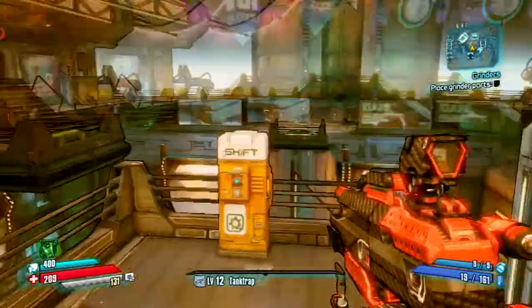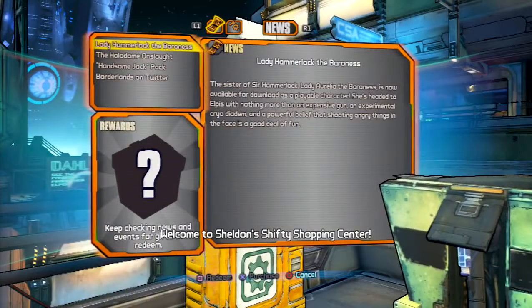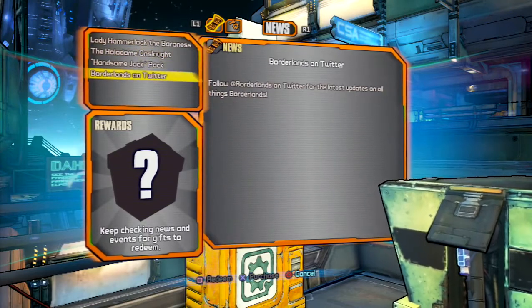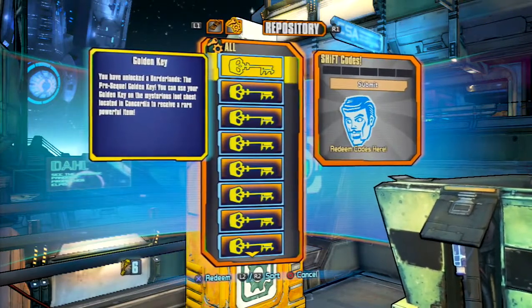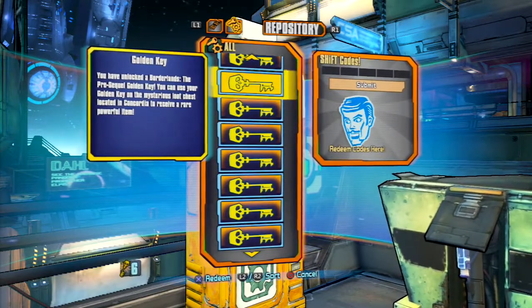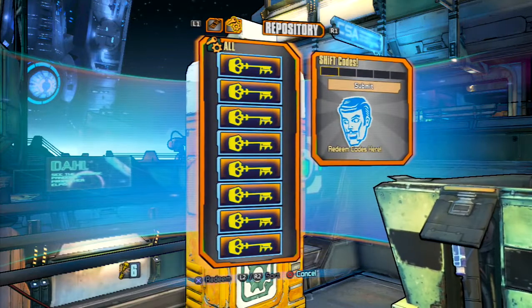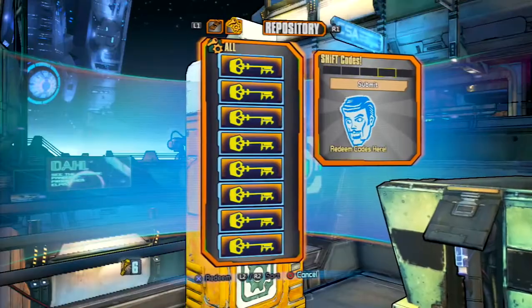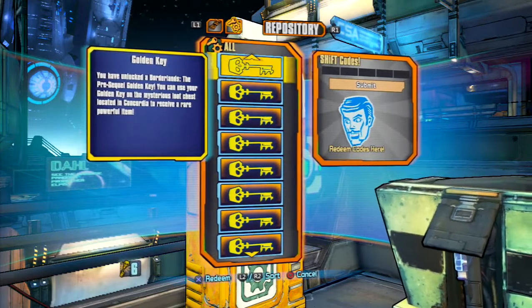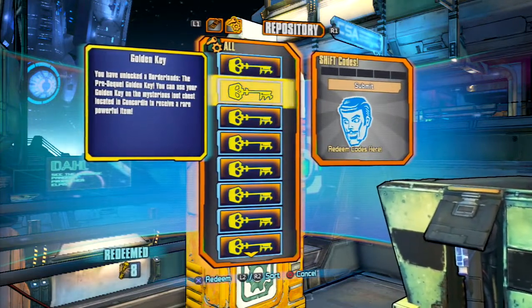When you go into it, it'll have some news about the new DLC, stuff on Twitter, just news and updates that happen. As you can see here, it has the keys that I have not redeemed yet, but I have used codes to get the keys. Just go over to the right and enter your codes in, click submit, and these keys will pop up on the left. I have a fair amount of keys because I did a 20-key code.